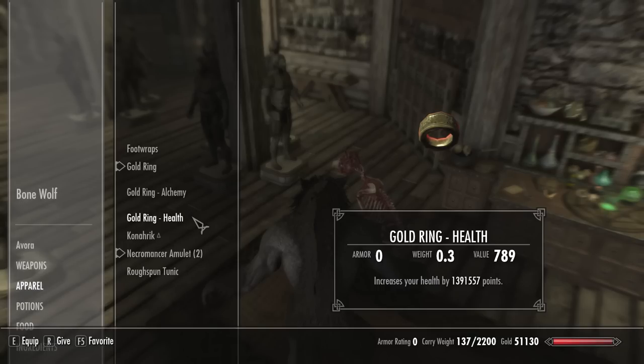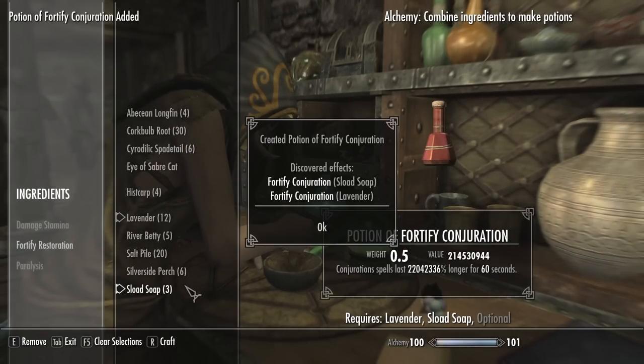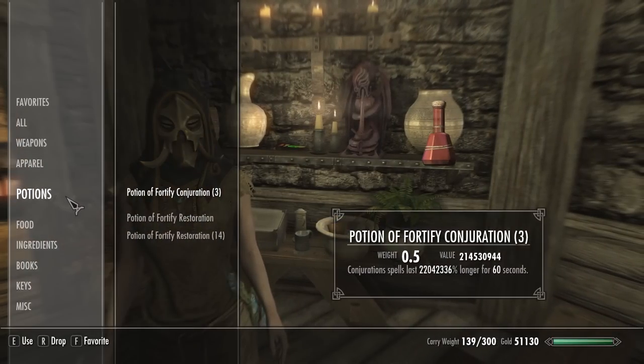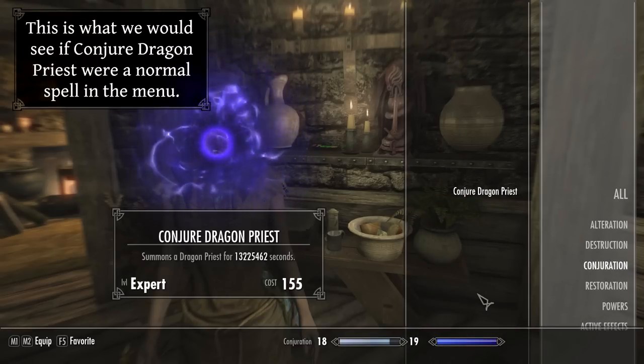Keep equipping it until you have about 50 million health. You can also apply the fortify alchemy enchantment alongside fortify health — I recommend equipping the alchemy ring 50 to 100 times to get a very powerful fortify alchemy buff. The next step is to make a fortify conjuration potion. The conjured Dragon Priest spell is correctly affected by conjuration buffs, so this potion will greatly increase the summon duration.